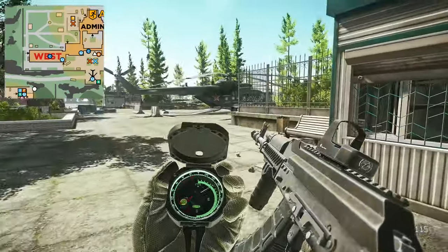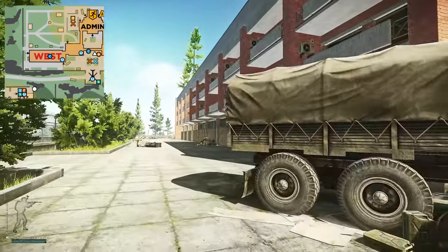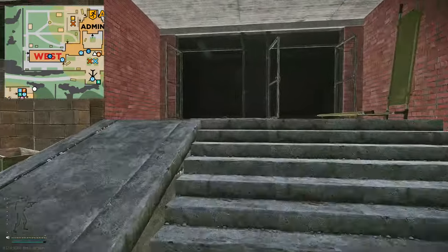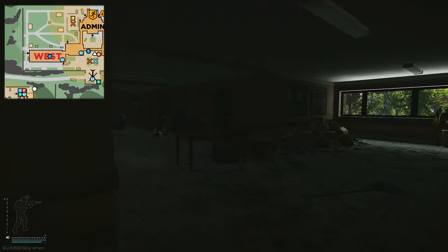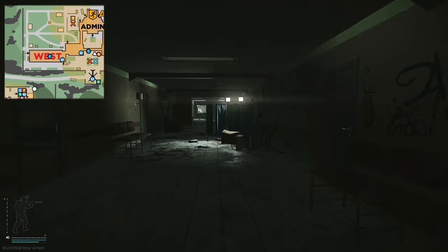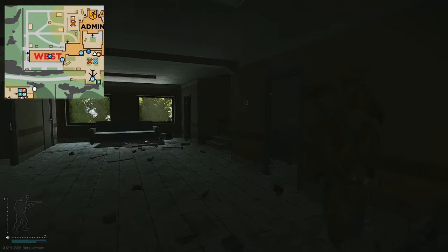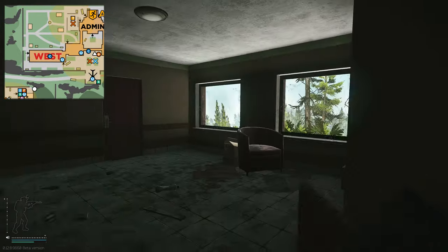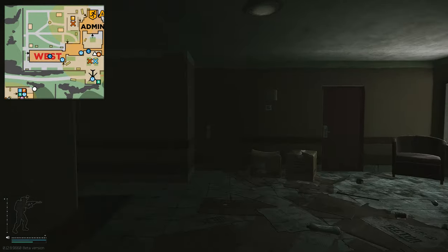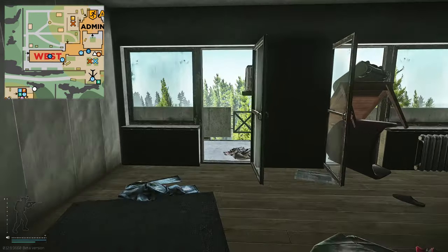Once on Shoreline, head out to where the resort is, where you have the helicopter. You're going to want to enter the left building, which is the west wing — the red key building. Going through the main entrance, go left and head the entire way down to the very end of the corridor. Go up the set of stairs on your right side, all the way up to the third floor — one, two, three — then go left, then go right.